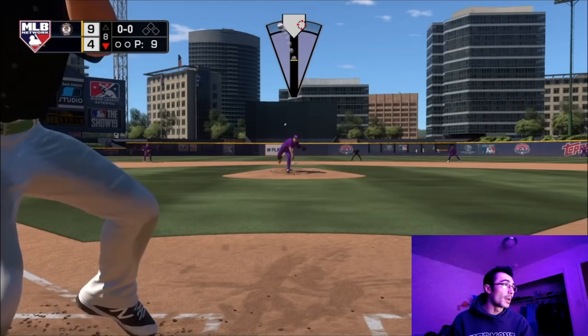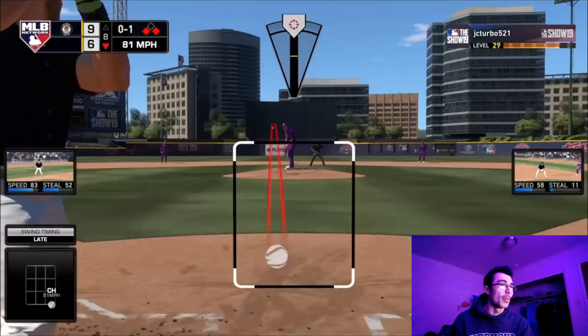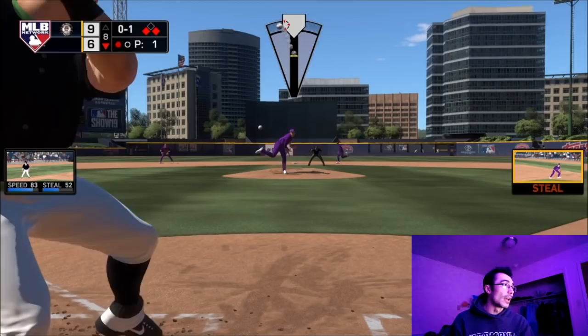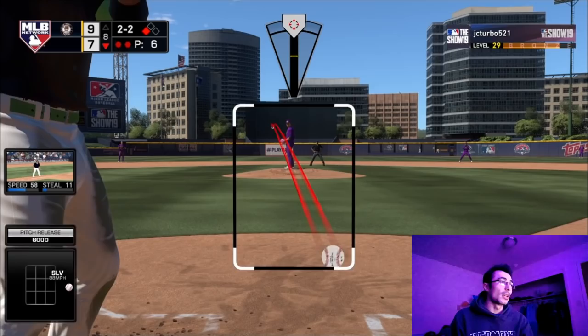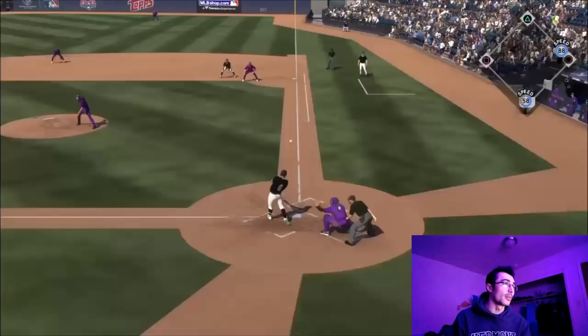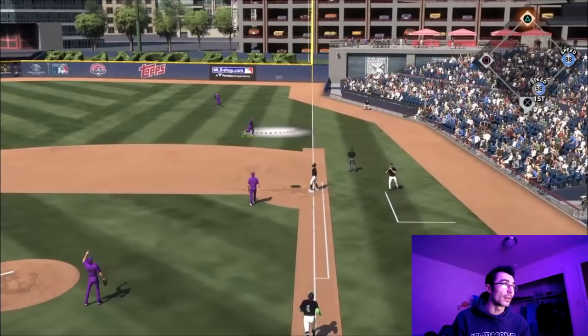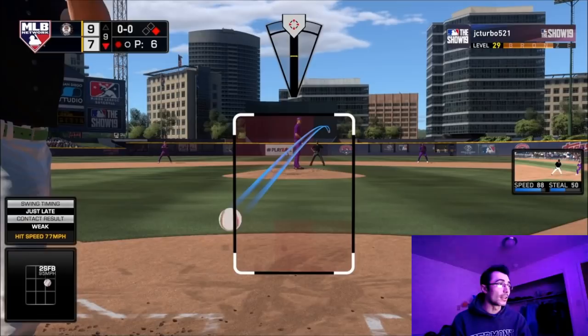It's the eighth inning and this opponent was having some better at-bats as the game went on. He sends one out with Paul DeJong — I threw a bad cutter, tried to throw it outside. He got some guys on base on a couple of base hits, then did a hit and run with the bronze Jose Altuve — everything was going his way. Luckily I was able to throw Jose Altuve out at second trying to steal. I threw a slurve outside of the zone and Pablo Sanchez gunned him down. Then I threw another slurve on the outside corner and got the strikeout.